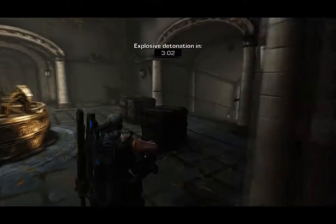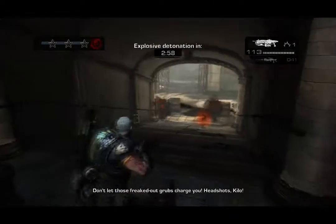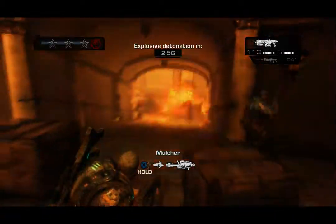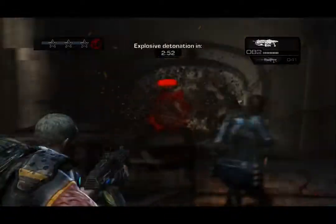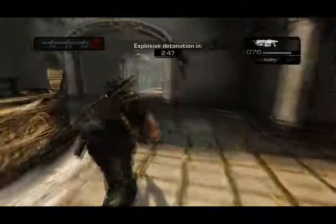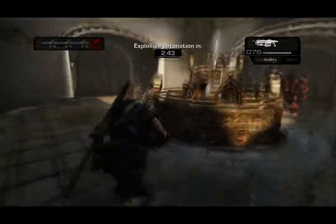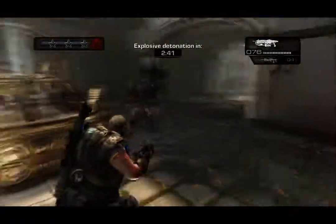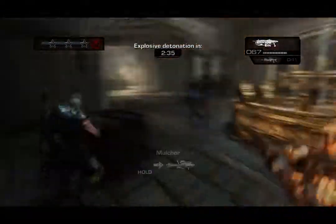Right now two Ragers are about to rage and charge me. I want to throw two grenades down there, or you can use the Mulcher — but when you use the Mulcher, focus your fire on one Rager, and as soon as he dies drop it, roll back and start dodging and shooting the second Rager. The Ragers are pretty easy to dodge; you just gotta keep your distance and as they run at you just tap A and run to the side.